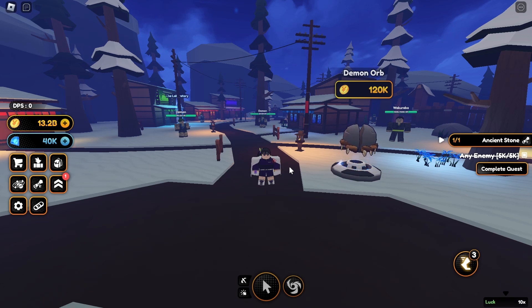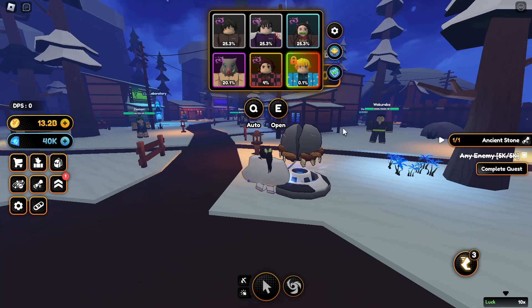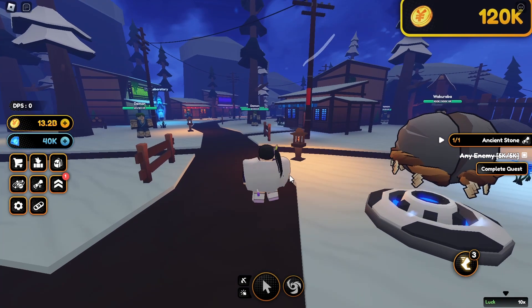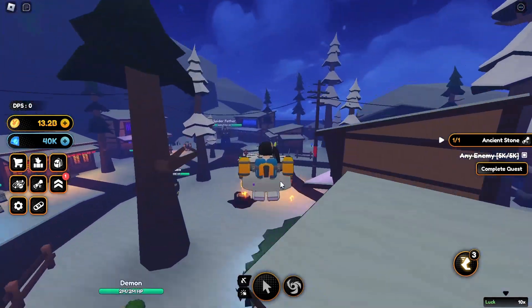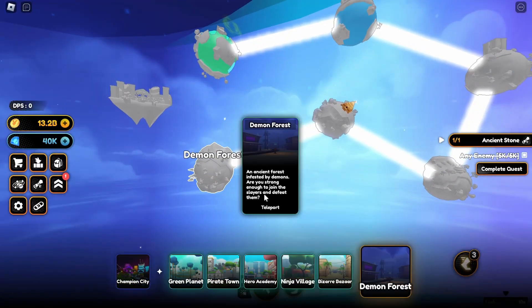Today's content is going to be very simple: I'm going to teach you guys a few ways to get easy godly cosmetics. There are two ways to get your free godly cosmetics. One is by obtaining it through hatching, which is pretty much impossible. The second is a quest in Demon Forest, which is in the last world.